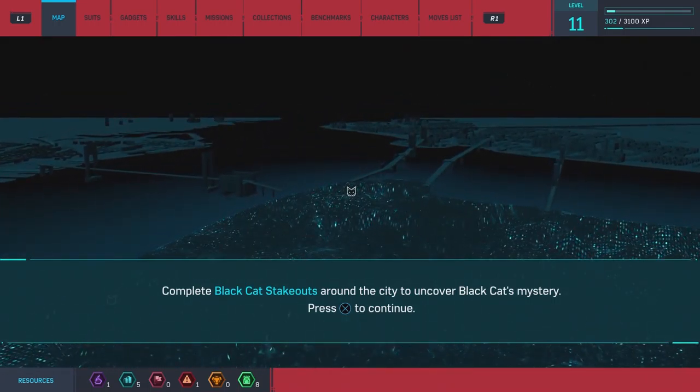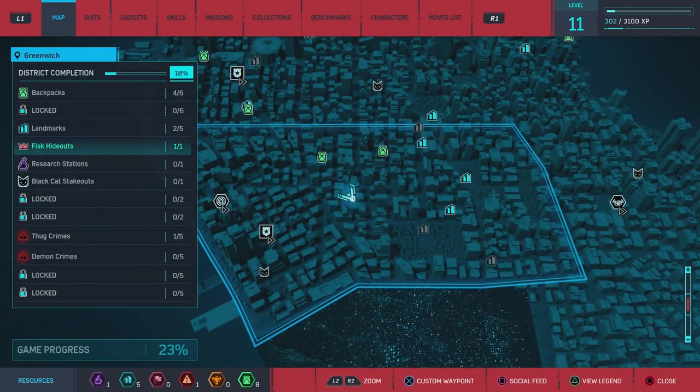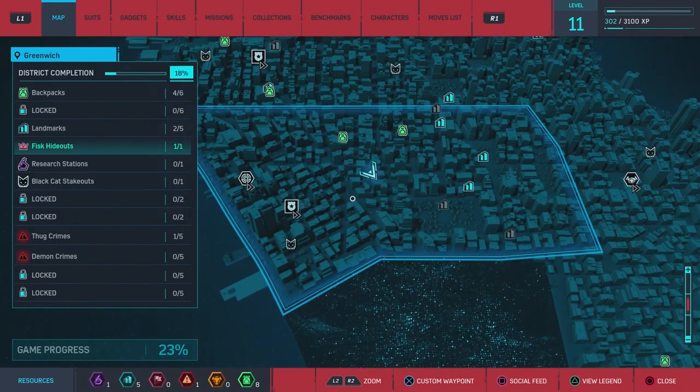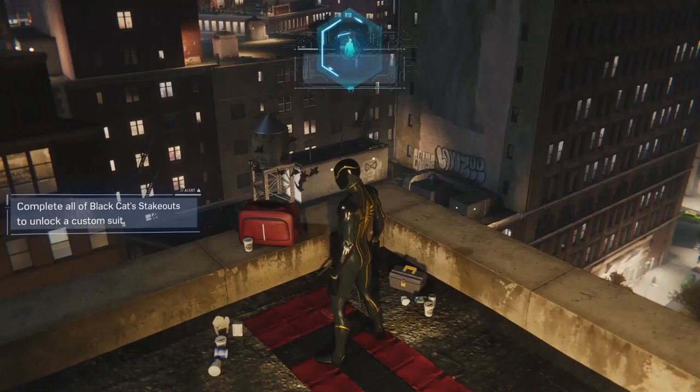Man, there are lots of collectibles in this game and I'm not complaining. So there are landmarks, which there aren't a lot of. There are the backpacks. There are the hideouts. The research stations for Harry. Black Cat's takeouts. And then there's more things that are locked. I wonder what that's going to all be.